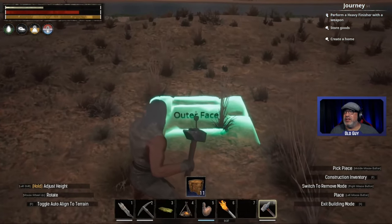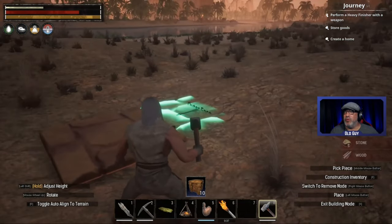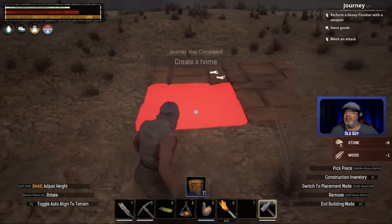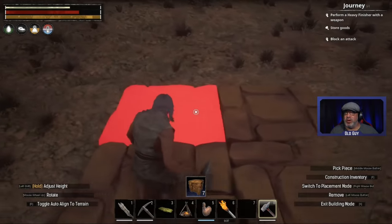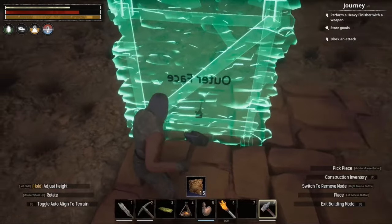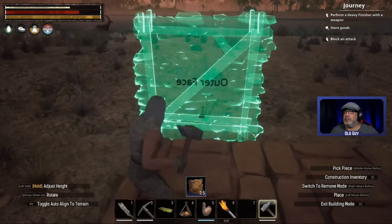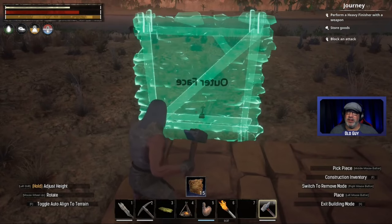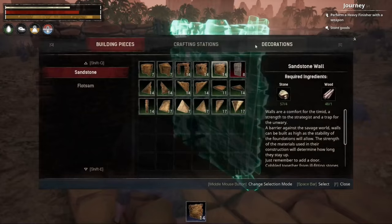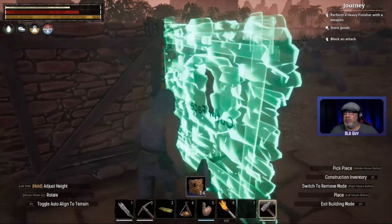Outer face - I think I'm just going to put four of these in a row just like that. See, can we build the walls here? Outer face, outer face - that's really cool and handy that it just flips that easily. I want to put a window, maybe a window right here.